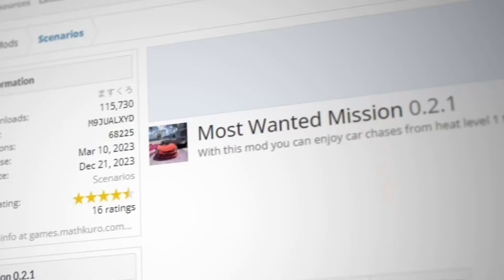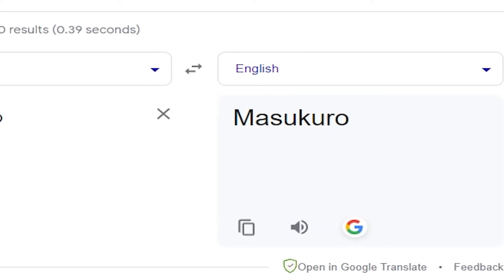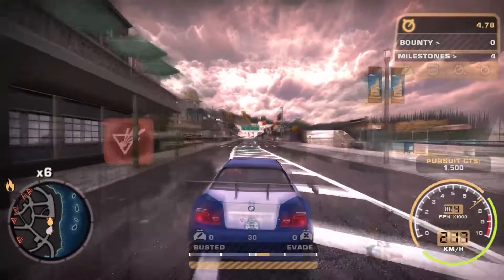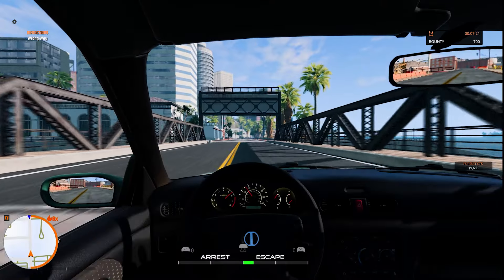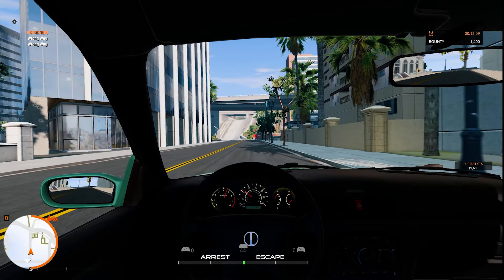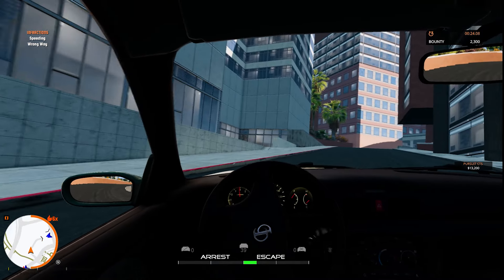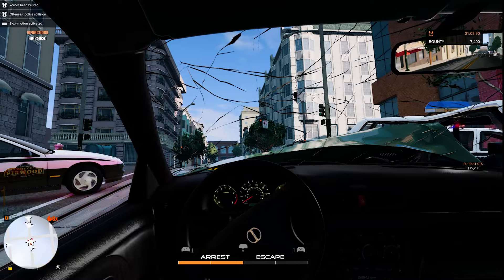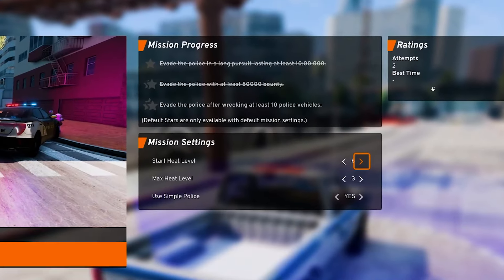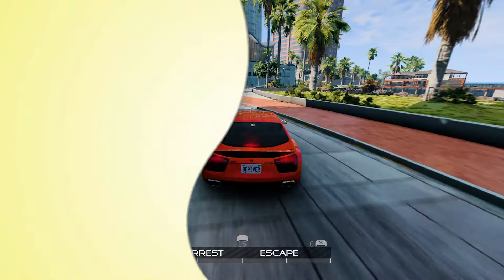Another mod released quite recently is the Most Wanted Mission mod, which adds an incredible police chase mission inspired by Need for Speed Most Wanted. It also adds a whole new user interface specifically designed for this mission. The point is to escape the police, and you have a minimap, a timer, an infraction counter, and an arrest-o-meter which shows you when you've successfully escaped or when you get busted. You can also change the difficulty — or the heat, as it's called here. This scenario really makes the game feel different, and for that it deserves to win this category.